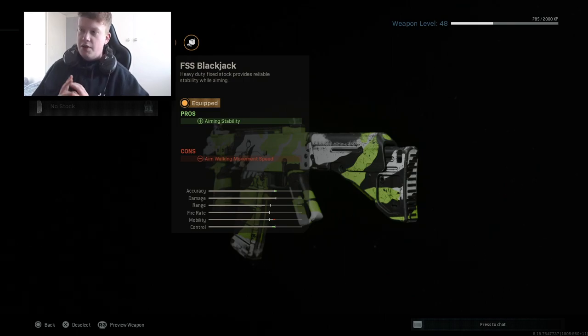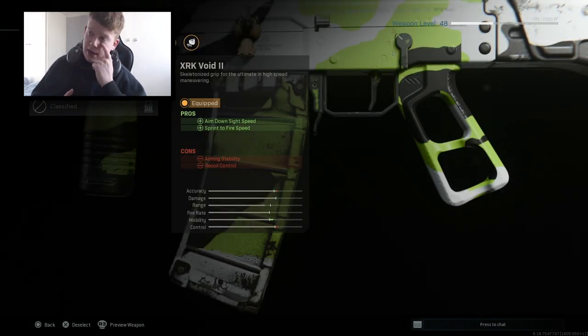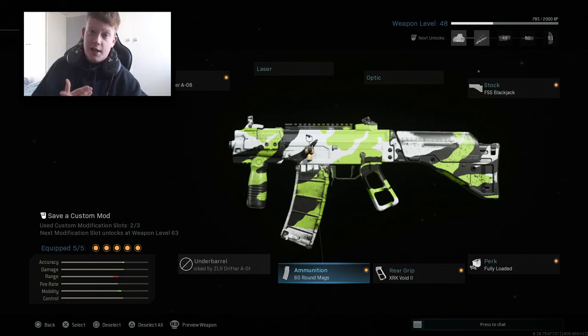This is definitely that kind of gun — it's got the movement speed of an SMG but handles like an AR, which makes it very, very good and usable in pretty much every scenario. For the perk, we've got Fully Loaded, same as the MP5 and M4A1. This perk has got to be on every gun — there have been countless times I've died off streaks just because I ran out of ammo. With this you'll have no problem. For the rear grip, we've got the XRK Void 2, which gives increased aim down sight speed and sprint-to-fire speed.